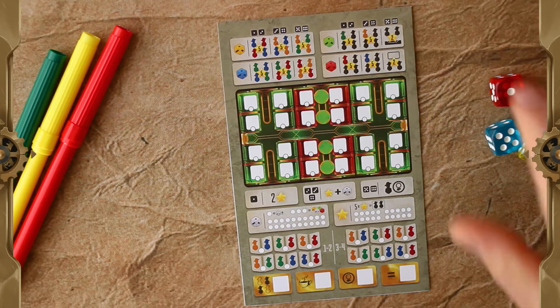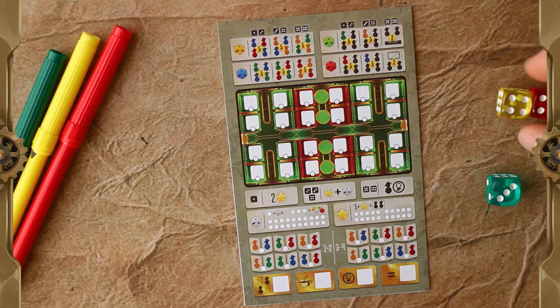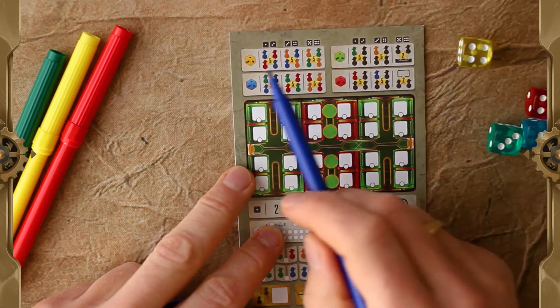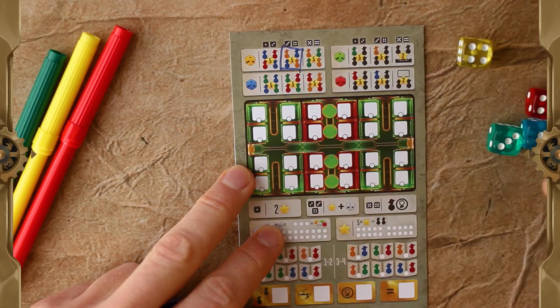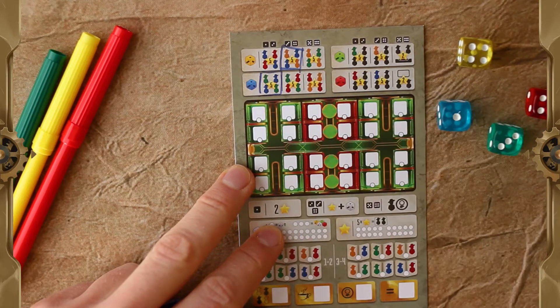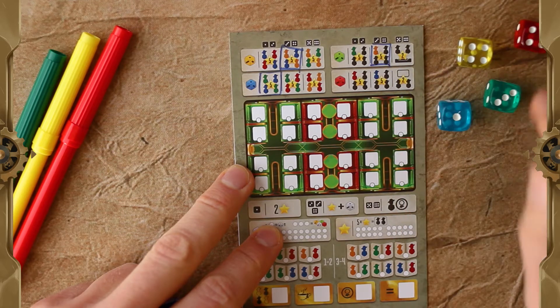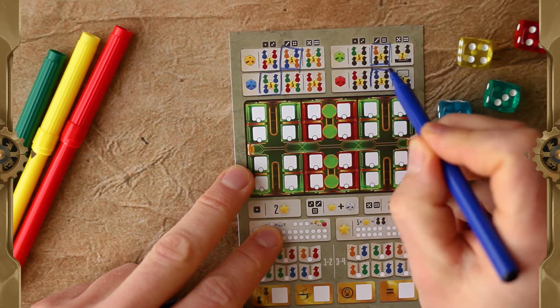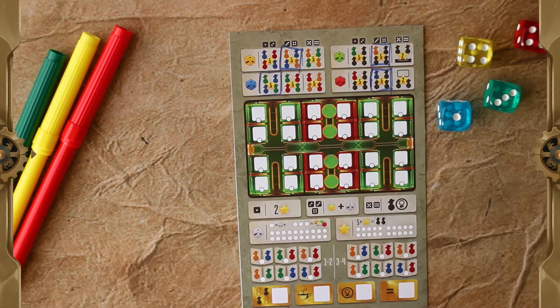To set up the game, one of the players needs to roll all four dice and mark goals according to the colors and values of the dice rolled. In this case, a four yellow gives me this goal, one blue this goal, three green this one, and a four red this one. All players mark the same goals on their sheets.